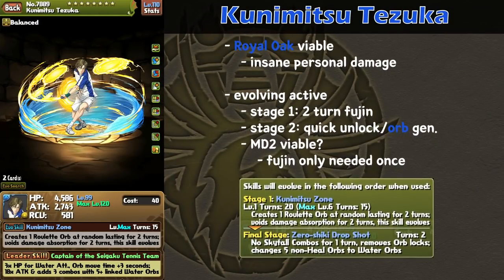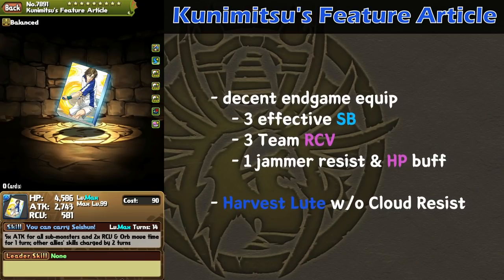Moving on, we have Kunimitsu Tezuka, the orb skin of the machine. With double L and double 10c, much like another orb skin, Tezuka is definitely a sub option for Royal Oak. What's awesome about Tezuka is that his active casts a two-turn fujin effect, then evolves into a super-fast unlock and orb generation active, which is insane for MD2 because fujin is only really needed once. Thus, evolving out of the fujin active without transforming allows Tezuka to provide immense utility value while still being able to double cap. Kunimitsu's feature article is also quite useful as another variant of the skill boost equip with a two-turn haste. The main attraction of this equip is the staggering three team RCV awakenings, which provide a massive recovery boost to any team. Unfortunately, Harvest Loot Amatsu's second equip from Monster Hunter already provides a very similar kit, with the only difference being a Cloud Resist over Kunimitsu's extra team RCV awakening. However, Cloud Resist can be redundant if a sub already has the awakening. Leads like Nautilus, Royal Oak, and Maito can definitely make good use out of Kunimitsu's feature article.